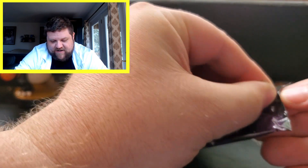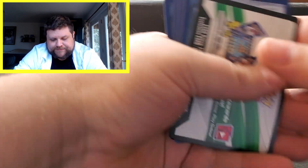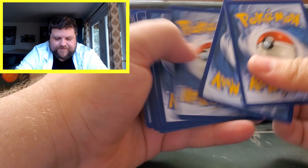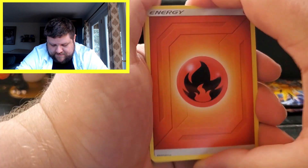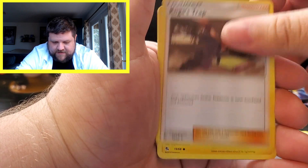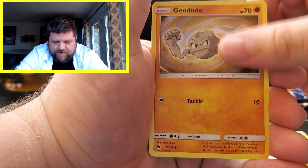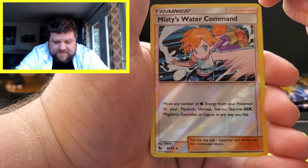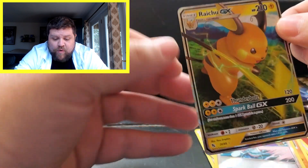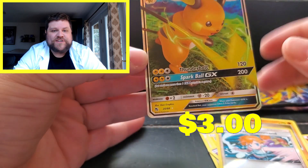I've got these tins in my way — they're right next to my hands making it hard. That's the price we pay for looking for the shiny Charizard. We've got a Fire Energy, Chansey, Giovanni's Exile, Koga's Trap, Pikachu, Voltorb, Koffing, Cubone, Geodude, a Reverse Misty's Water Command, and then a Raichu GX Full Art. That's a good start — we're only two packs in.